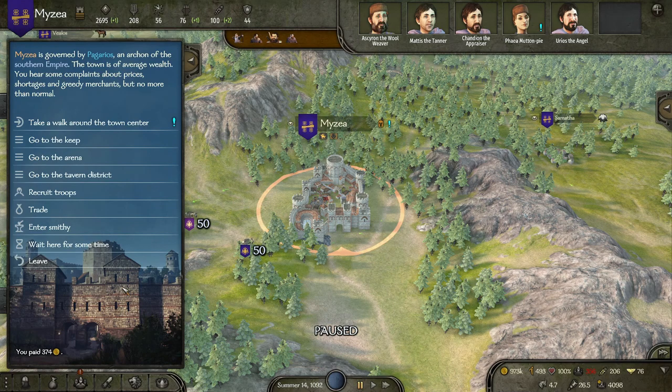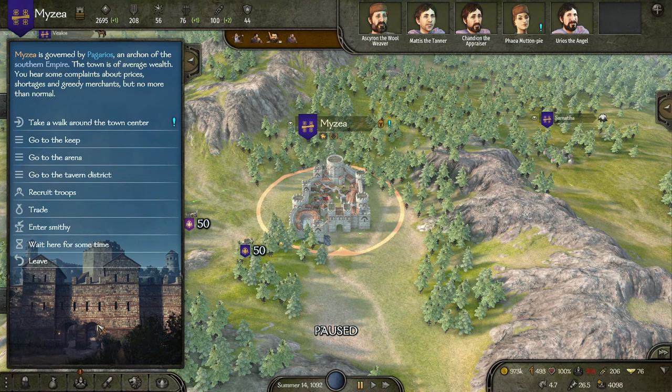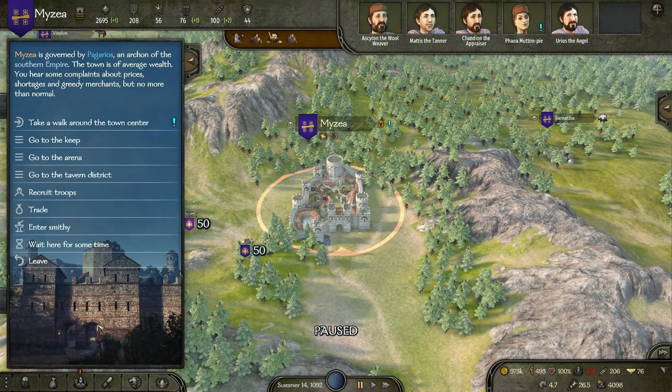Now, what else do you need to start your own caravan? The cost to set one up is $15,000 for a regular caravan or $22,500 for an elite caravan, which will contain elite troops and be much more likely to defend itself. I always go with the elite caravan because survivability is the hardest part about running a caravan.